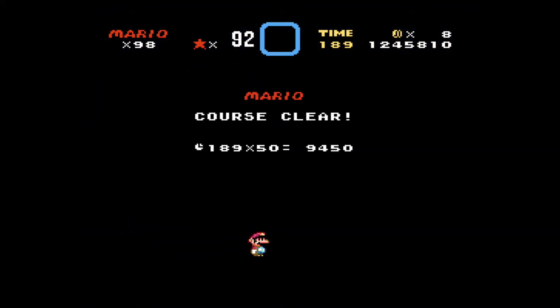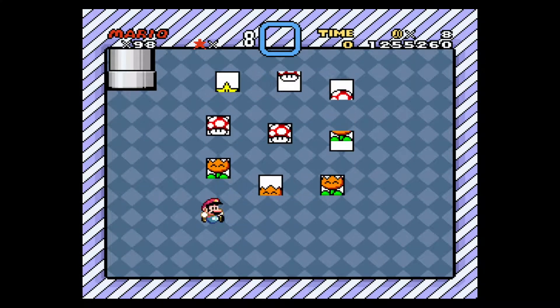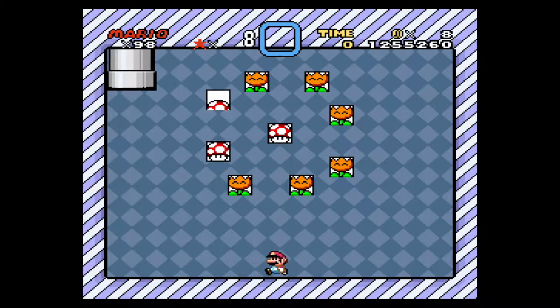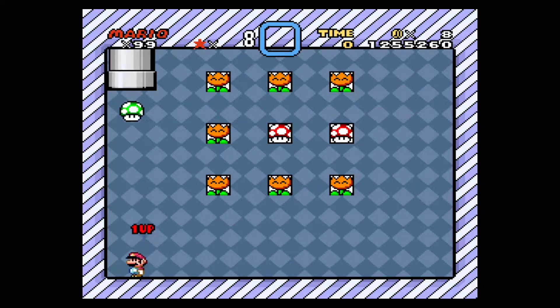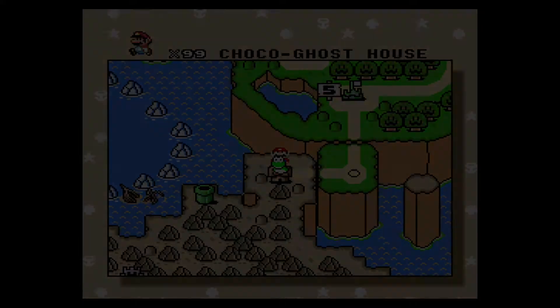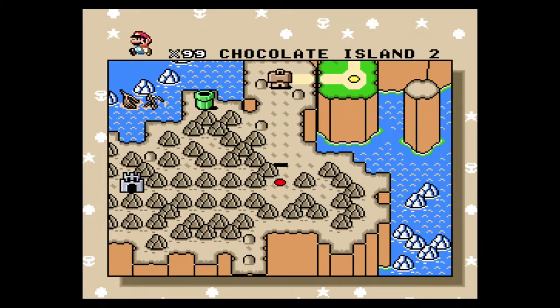Anyway, we're gonna go to a bonus game that I don't necessarily need. Why do I have eight coins? Did I just recently get a life? I'll never get a life. Why are these bonus games giving me lives when I don't need them? And they didn't give me lives when I needed them — just when I didn't have max. Video games hate me.